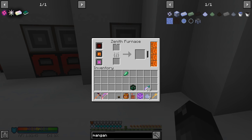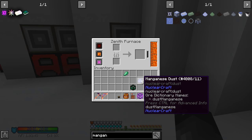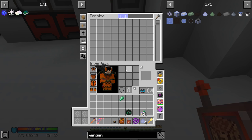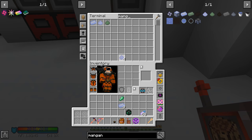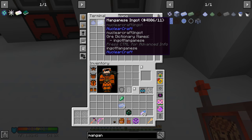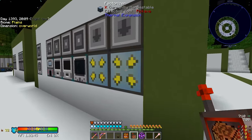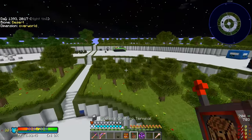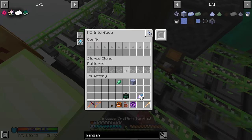Manganese can be doubled in the zenith furnace — we get 10 ingots from five dusts, looks like that's what happened. We'll leave the remaining dusts alone since there's no reason to convert them all right now. Then we take the manganese ingots and compact them into a block — now we have another block to add to our collection.